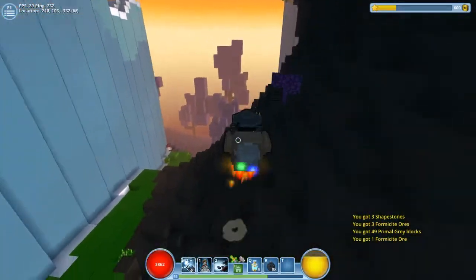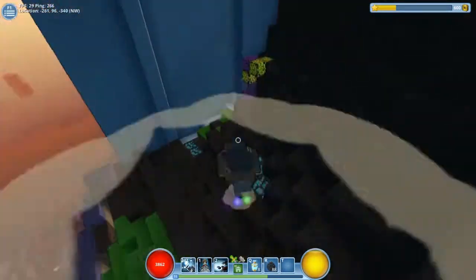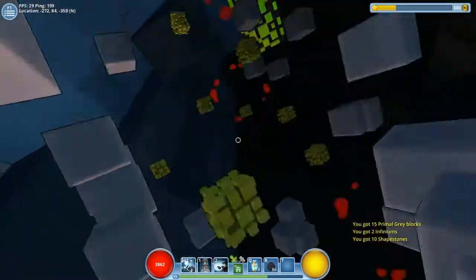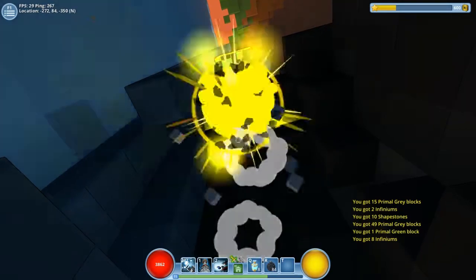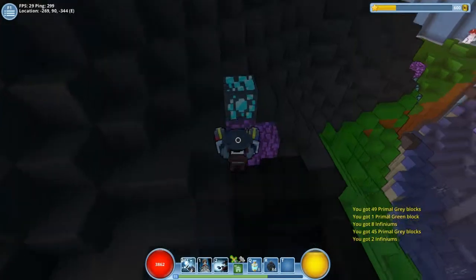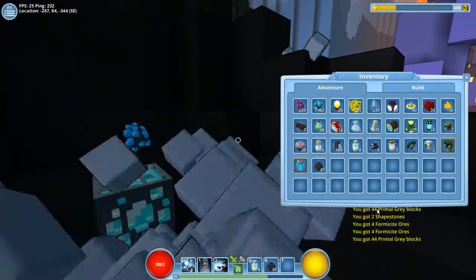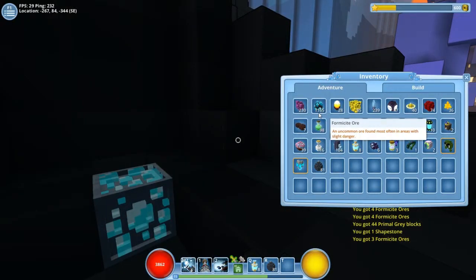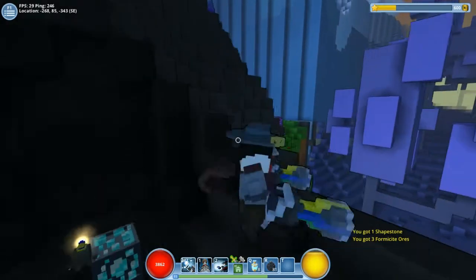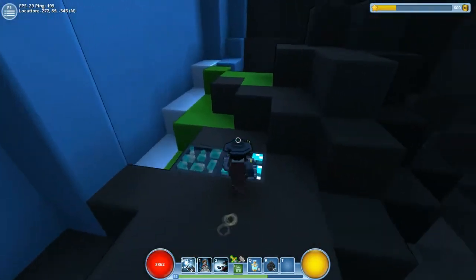I'll have a quick look around to see if there's any infinium poking its head out. Yes, there's some here - lovely! As I said in the previous episode, infinium is probably the hardest to come by and you do need it for an awful lot of crafting recipes. With formasite I've got 1100 now, but I'm down to 85 infinium and 230 shapestone, so I don't really need any more formasite for a while.